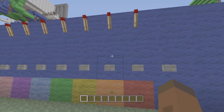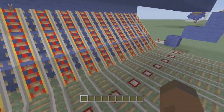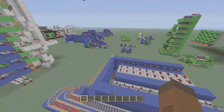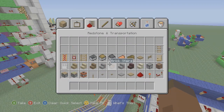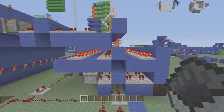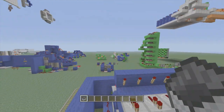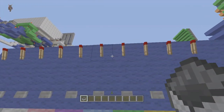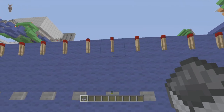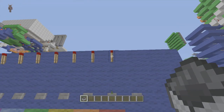I pretty much call it a piston minecart station because you have to use pistons to leave the bay - it seemed like the most logical way of doing it. I got some double pistons right here. I'm also going to show you the inside because a lot of people like to see what goes on behind the scenes. It's pretty much just repeaters and torches - it's really the only way you can set up such a compact minecart station with bays right next to each other.